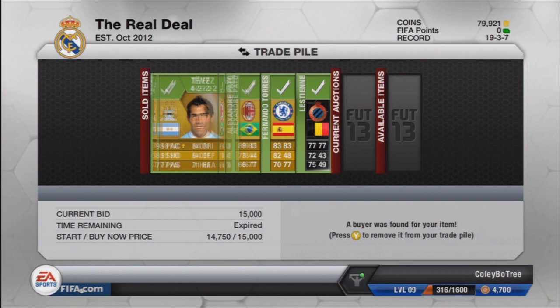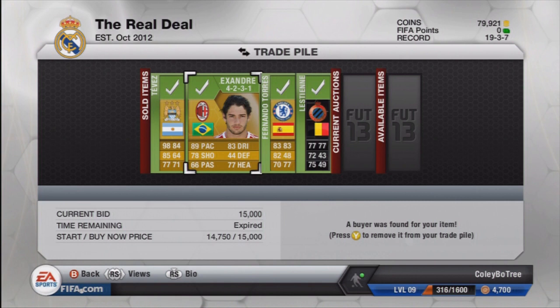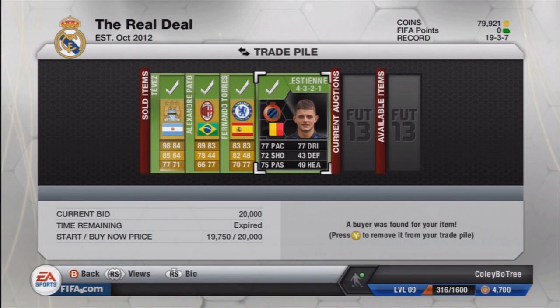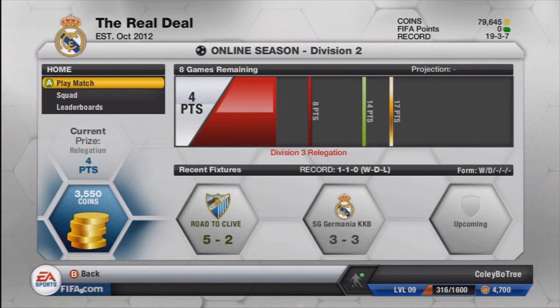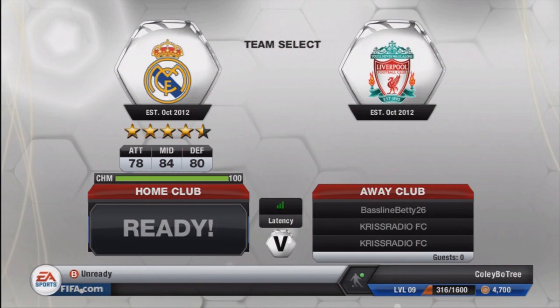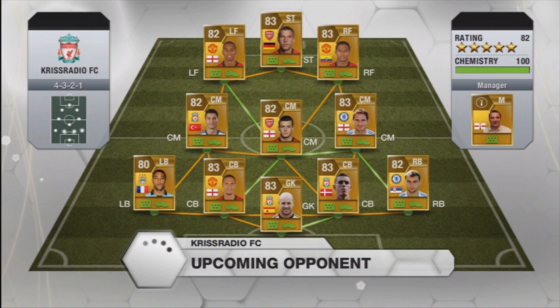After I picked up Pepe, I actually ended up selling all the players before I even got a chance to play some matches. Tevez sold for a good price, Pato sold for 15k, Torres sold for 32k so we made a bit of profit. The big one — we sold Lestian for 20k, and he sold in the first couple of minutes because he was the only one up on the market. I was debating putting him higher, but risked someone listing one lower than 20k. So I'm happy with the 9k profit — absolutely unbelievable, a great trading session.